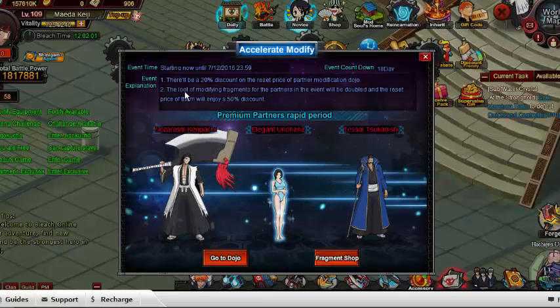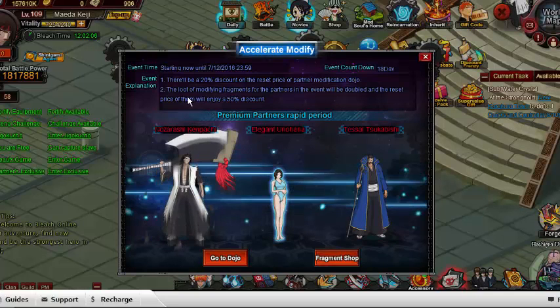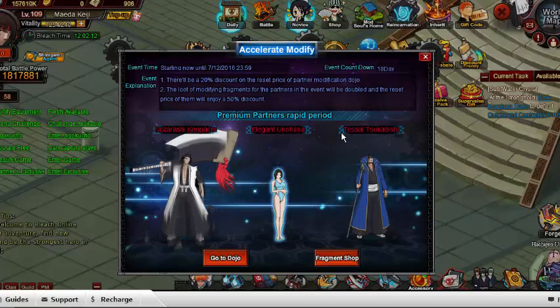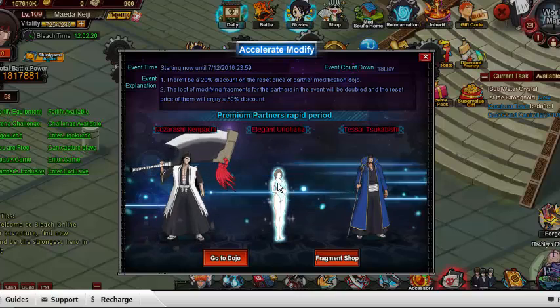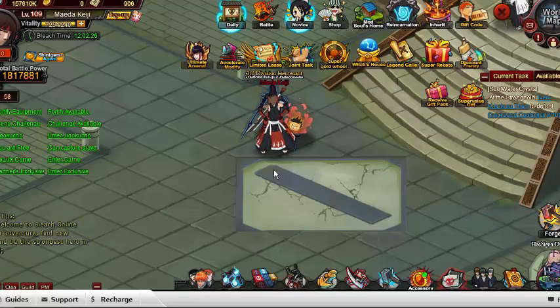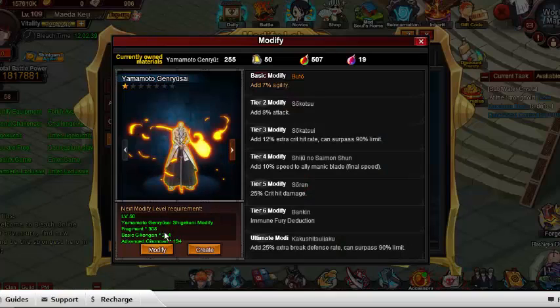In Accelerate Modify, there will be a 20% discount on the reset price of partners, and the loot from farming for partners in the event will be doubled. The reset price will also enjoy a 50% discount. That means if you're accustomed to getting five fragments from Yamamoto's modify, you can now get ten. Over 19 days, that's 190 fragments. You could actually modify your character's second mod by the time the event ends.